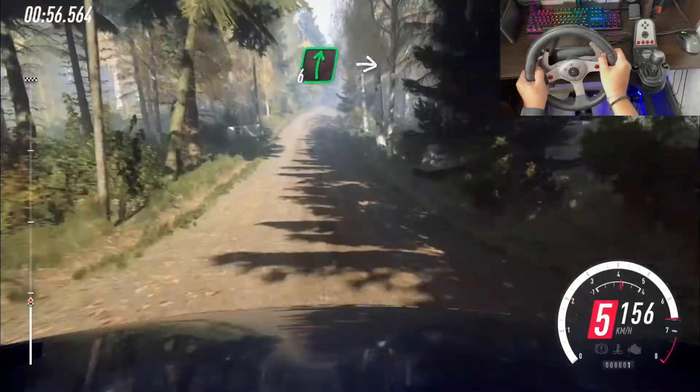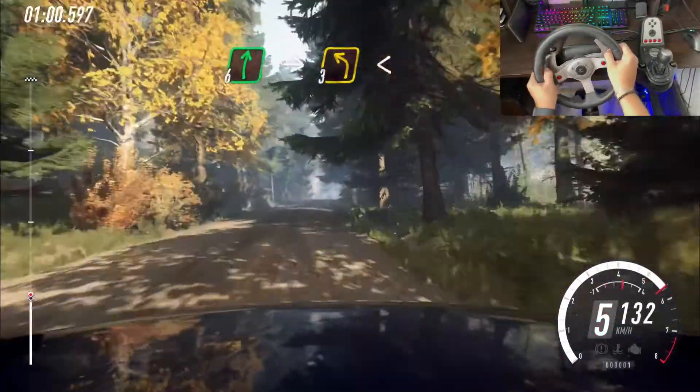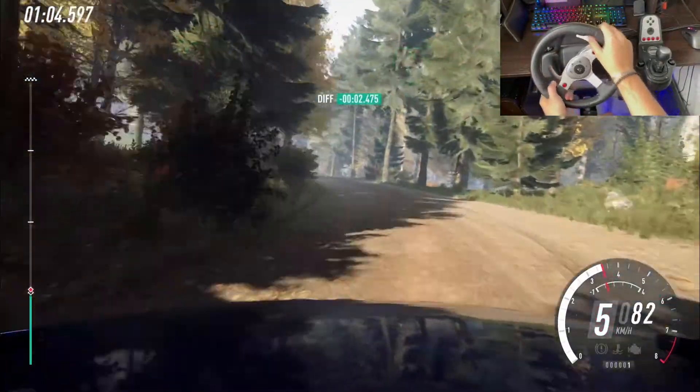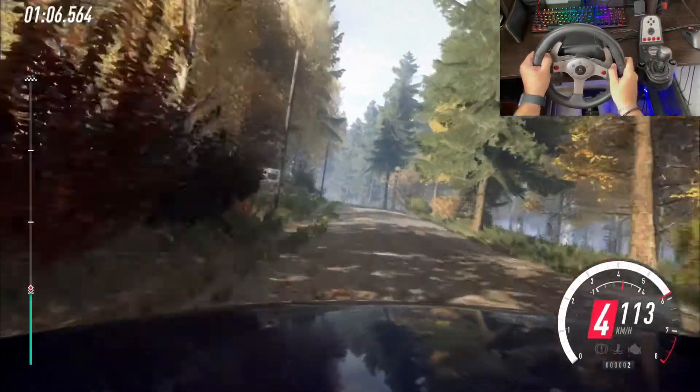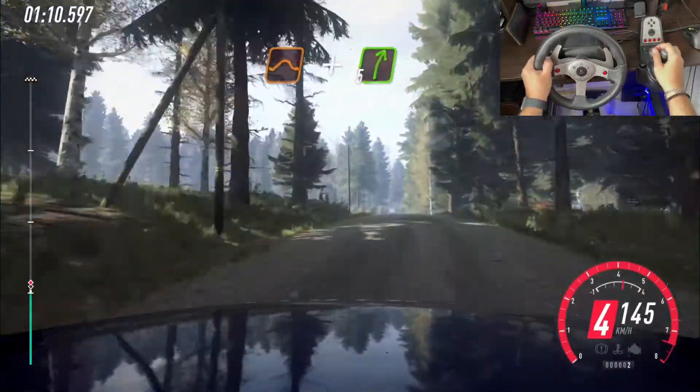Flat right of a crest, extra long, into crest, 3 left long, opens, 6, long of a crest, to keep flat middle of a crest, and jump, and 5 right of a crest long.